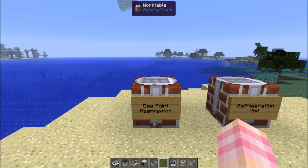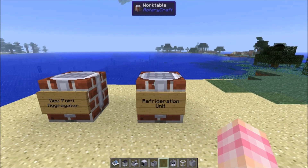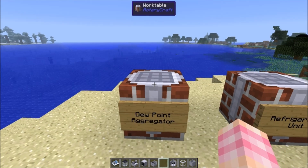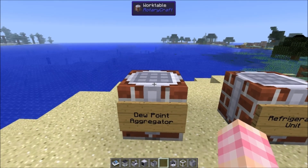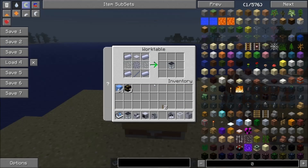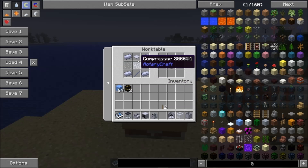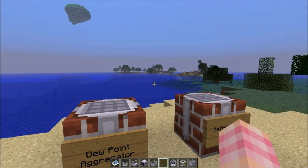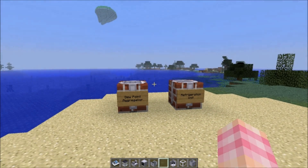We're going to talk today about the dew point aggregator and the refrigeration unit. Neither of these machines are terribly complex to make or in their operation. The dew point aggregator is crafted quite simply from four steel ingots, a shaft unit, a base panel, two glass panes, and a compressor. So it's not very expensive at all to get it up and going.